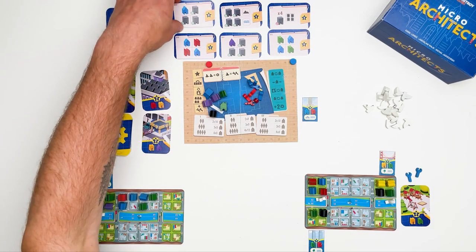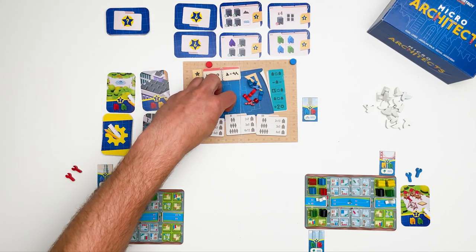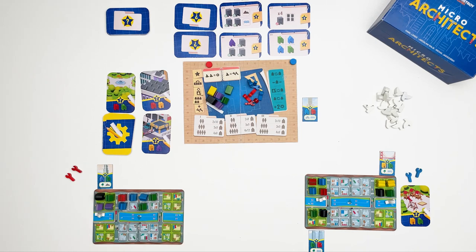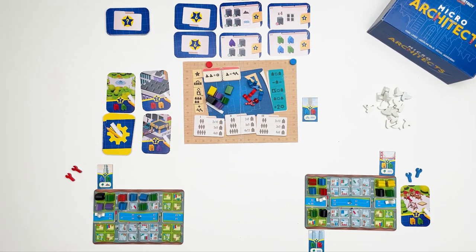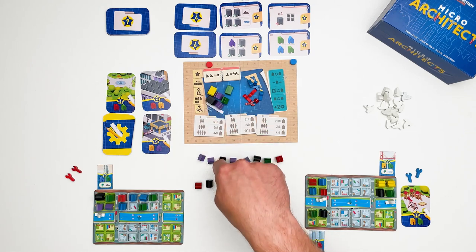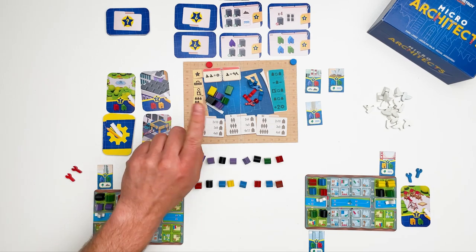After scoring, we cover up the gold tiles for this round as they won't be used anymore. We switch the buildings from the backup plans for 6 new ones, and place new buildings under the Architects Board according to the current round — for round 2 in a 2-player game, that's 2 rows of 8 buildings. We get rid of all landmark tiles from the previous round and place as many new landmark tiles as there are in the backups and current row, which means 3 landmark tiles.